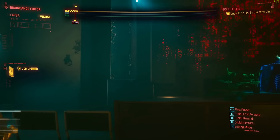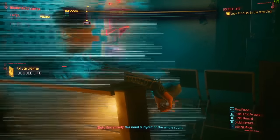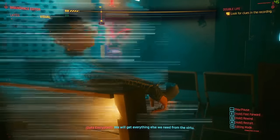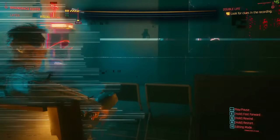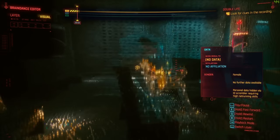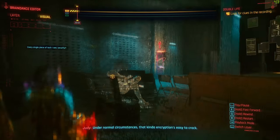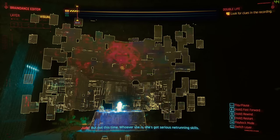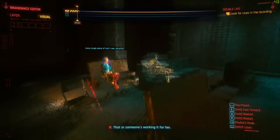What am I looking out for? Every single piece of tech I see — security. We need a layout of the whole room. We will get everything else we need from the virtue. Take a look around if you want. Can't see your face. Under normal circumstances that kind of encryption is easy to crack, but not this time. Whoever she is, she's got serious net running skills — that or someone's working it for her.